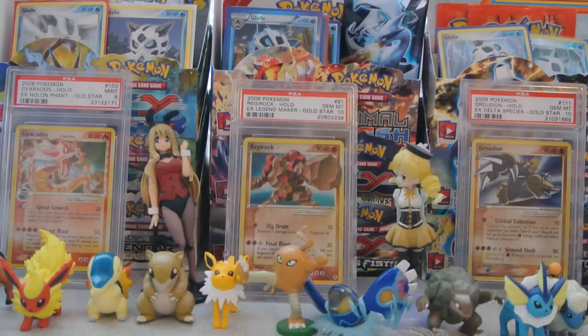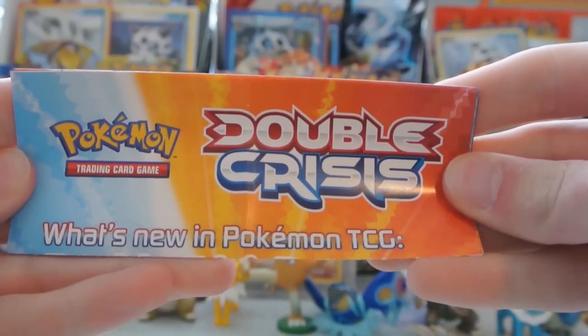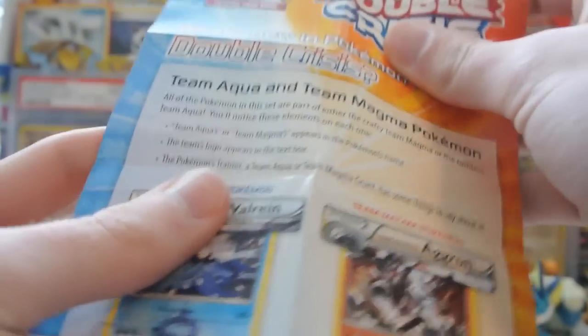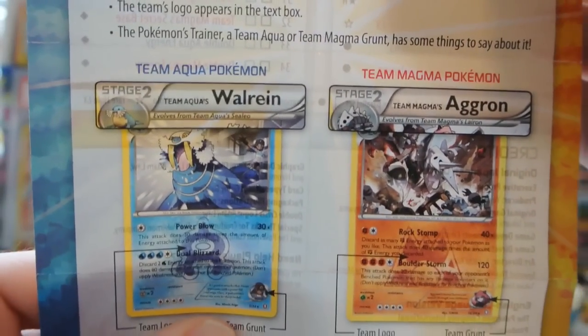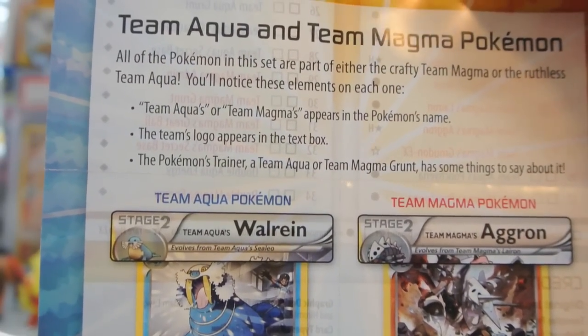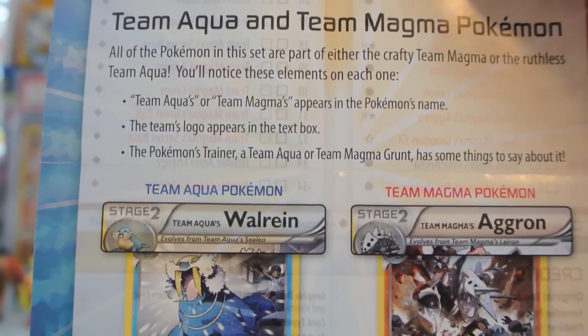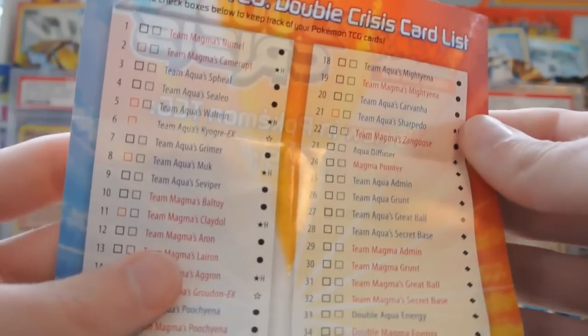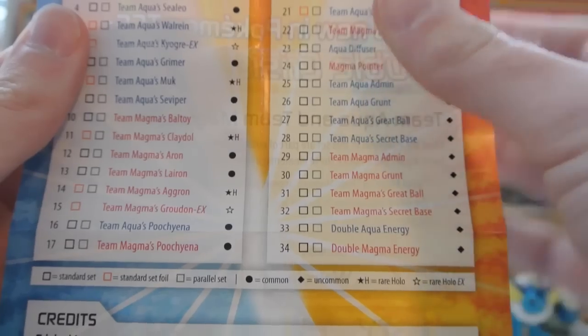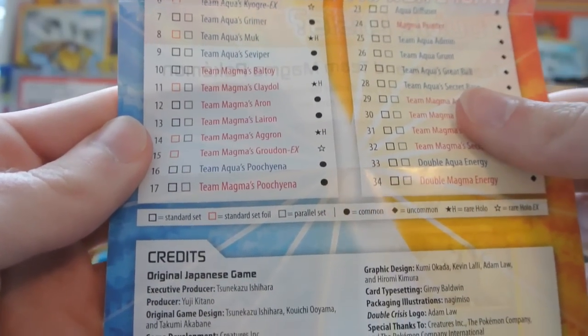I'm going to get everything out here one by one. It comes with this little insert that says Pokemon TCG Double Crisis — What's new in the Pokemon TCG? We have stuff like Team Aqua's Walrein and Team Magma's Aggron, which is interesting because it's a Fighting type. It tells you all the differences in these cards — Team Aqua or Team Magma appears in the name, the logo appears in the text box. On the back there's a checklist; there are actually 34 cards in all, with two checkboxes — one for the reverse and one for the regular.